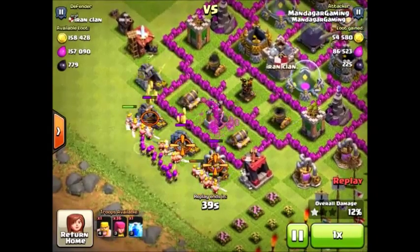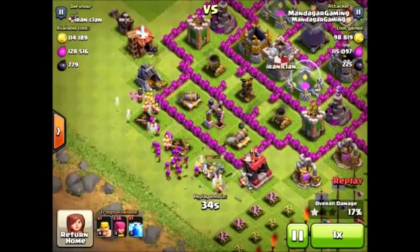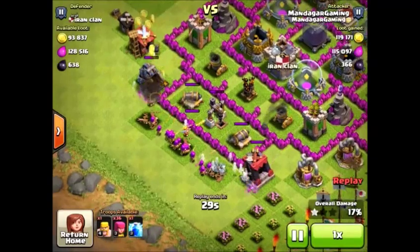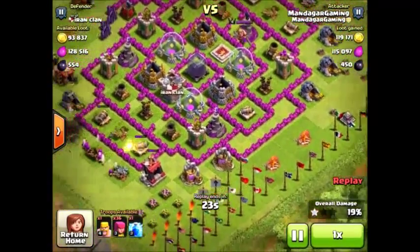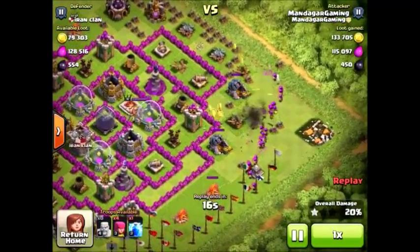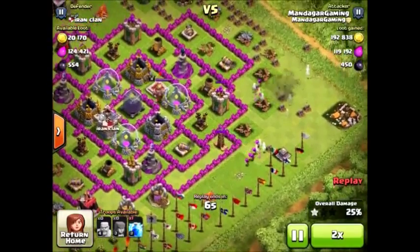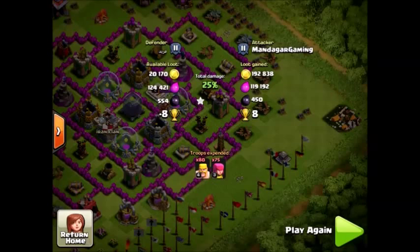I get 450 DE out of this and almost 300,000 resources, so it's a very successful raid. Even though I was going for the DE, I also took most of the loot in the mines and the collectors. That drill is down and then I used the rest of my troops to take out these three gold mines, so they are going down. 192,000 gold, 190,000 elixir, and 450 DE. Pretty successful raid.